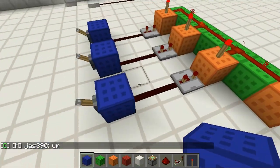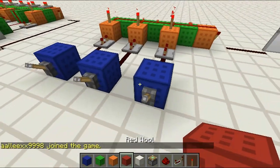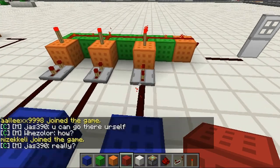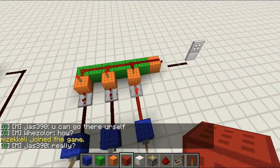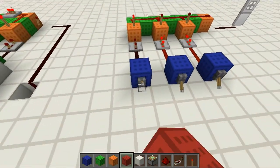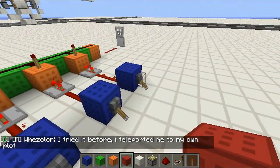If you flick the lever, that's gonna power the redstone, which is gonna power the repeater, which will power the block, which will turn off the torch — like so. But the torches are still on, so that's still deactivating the other torch. But turning them off like that will turn on the torch and will power the door.